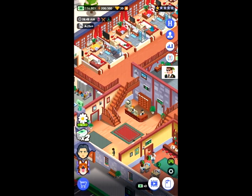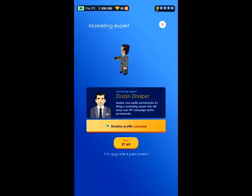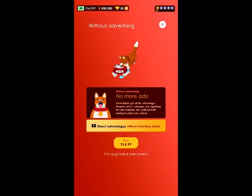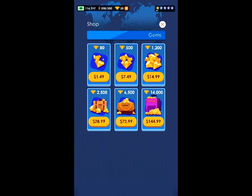If you look at the bottom left-hand side, you'll see promotions — these are all the promotions they have going on right now. You also have the shopping cart where you can buy diamonds, or gems as they call them.